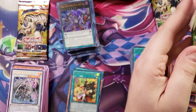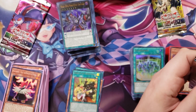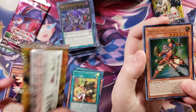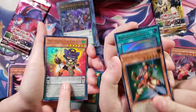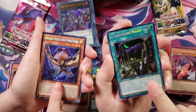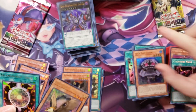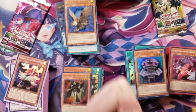Two more packs. We've got another one of the Earth Bolt stars — the star archetype is kind of neat. Rainbow Bridge. There's Clockwork Knight! I got that back to back — that was cool.